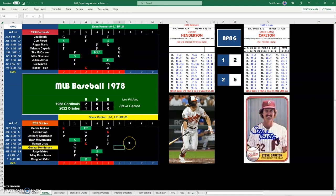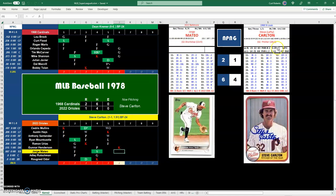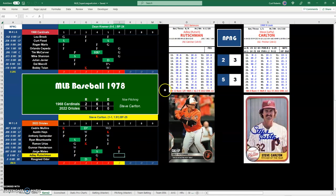Gunnar Henderson leads off with a 29 — a K4 will be a strikeout, and Steve Carlton does get the strikeout. He's faced 24 batters with a stamina rating of 29, and has allowed only four hits. Jorge Mateo, 32, will be a fly out. Adley with his 23 will be a ground out to first base — pitcher to first base.